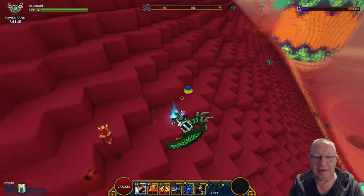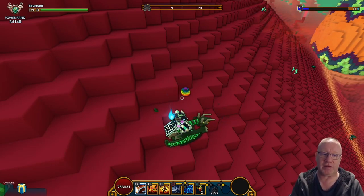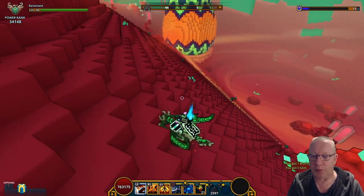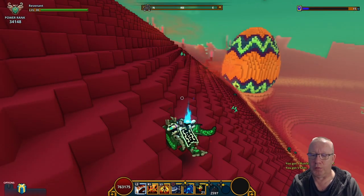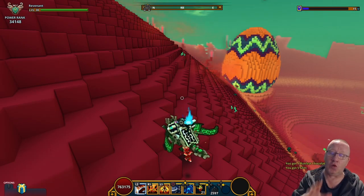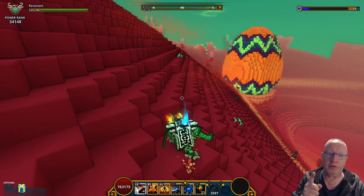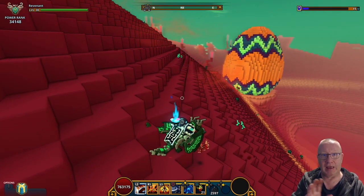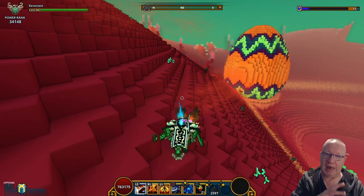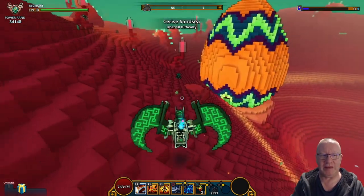Here is one of the hidden eggs for that quest in the hub — just run over it and you'll pick it up. As you can see, I've got one Bun Fest chocolate and five glim. Don't worry about picking these up regularly because all it gives you is one Bun Fest chocolate — never any high quality chocolate — plus five glim and five flux. I really wouldn't worry about picking these up after you've done that daily quest.